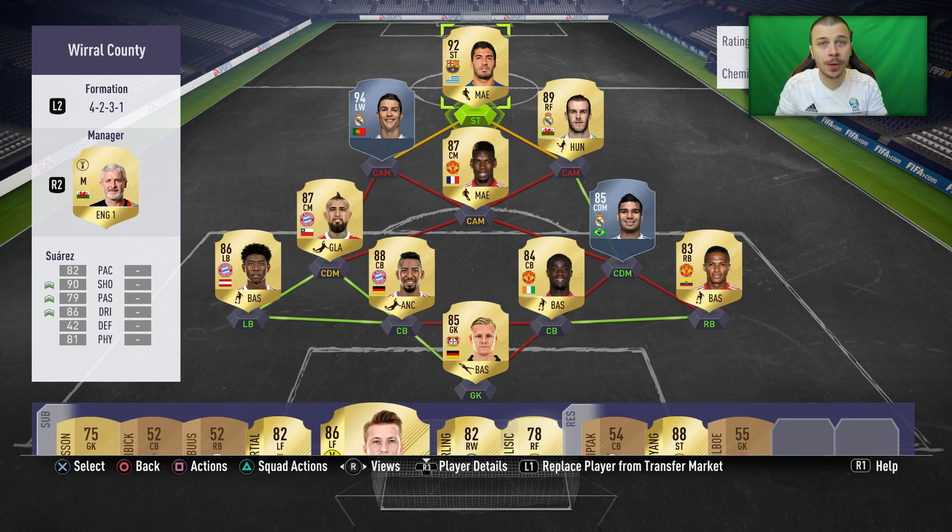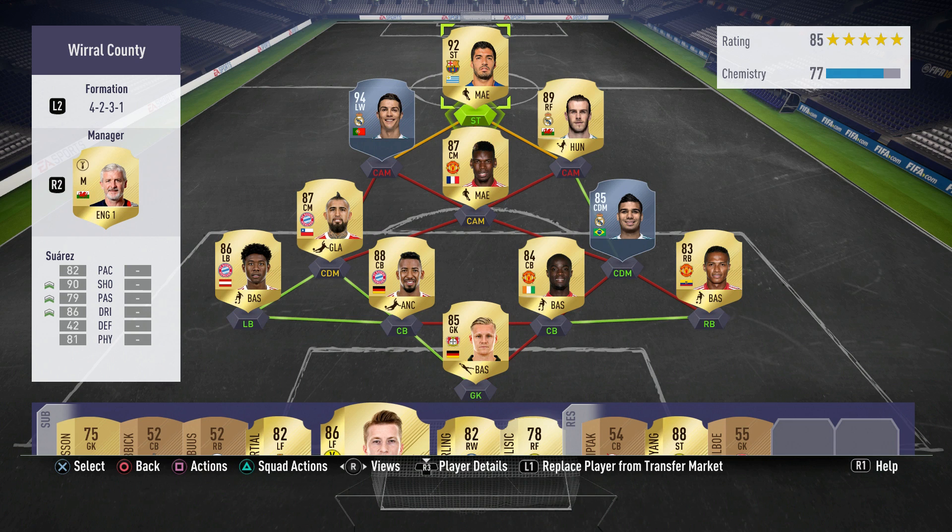My name is Krassi and welcome back to my channel. Today we're gonna be talking about one of the best pro players' formations in FIFA 18 Ultimate Team — the 4-2-3-1. I'm gonna show you the best instructions, the best tactics, what players to use at each position, and tips and tricks on how to defend and attack using this formation.